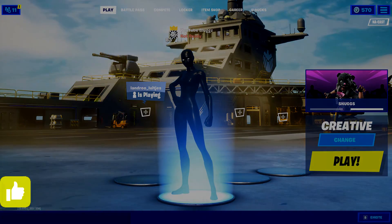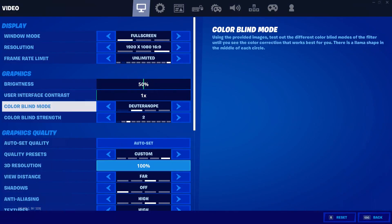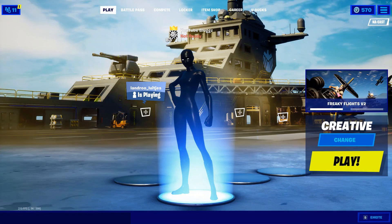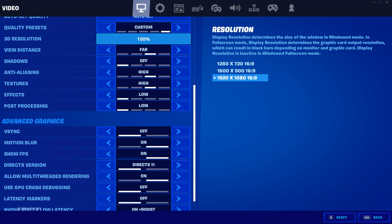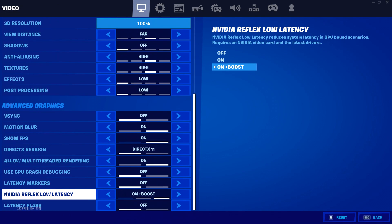Before the video starts, make sure to drop a like and subscribe if you're new. So the first thing you should do is go into your Fortnite settings. If you're on GeForce Now, go into your Fortnite settings and under video settings, scroll down to Advanced Graphics. Under Advanced Graphics you should see three new settings — the one we're going to be enabling today is NVIDIA Reflex Low Latency.